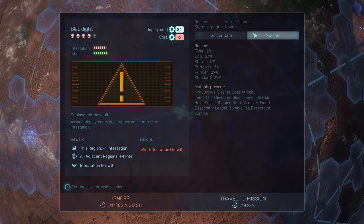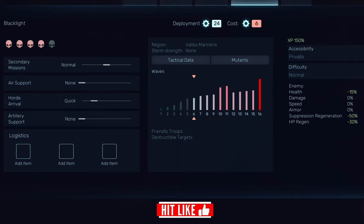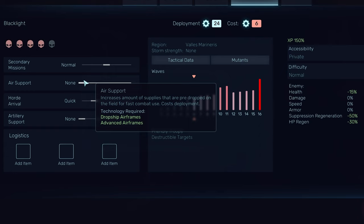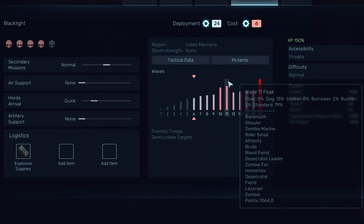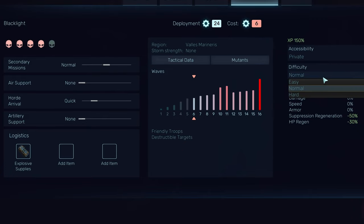Each mission deployment costs several deployment points earned on the Geoscape at each resupply. Each mission has a primary objective but is also highly customizable, allowing you to spend additional deployment points and resources. You can, for example, increase available secondary missions, request air support, and even artillery and logistics. You'll also be able to adjust mission difficulty and multiplayer accessibility.